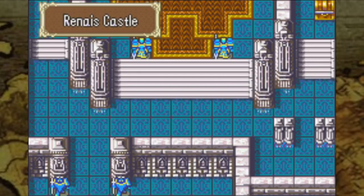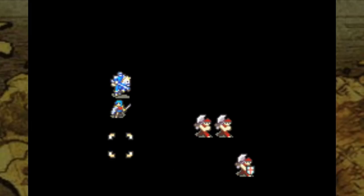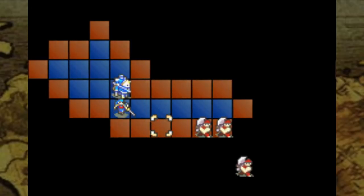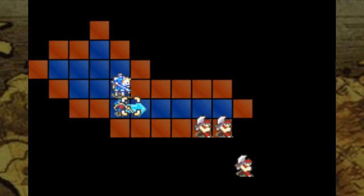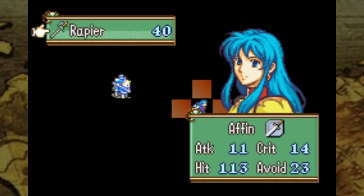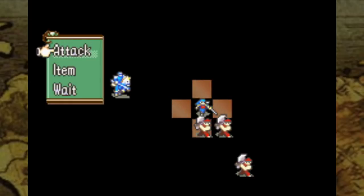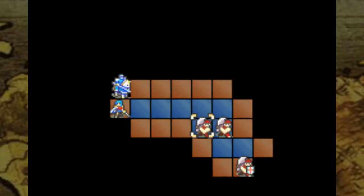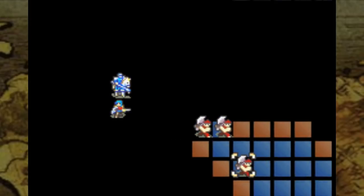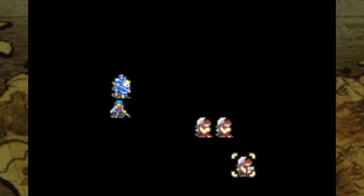This is Fire Emblem Dark. The rules are simple. Rule 1: as you can see, no terrain background, ever. Rule 2: no pre-combat window. Rule 3: no unit status display, so you can't see your unit or your enemy's HP. Rule 4: no looking at unit or enemy stats.